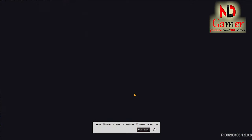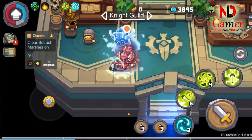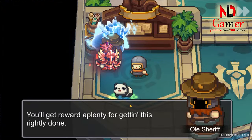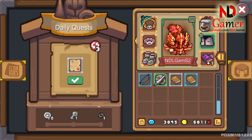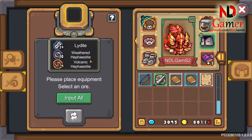Daily tasks: visit the Knight Guild to receive today's missions. There are three missions available. Here, you'll receive a rare item called the volcanic stone. It's very useful because you can use it to roll modifiers.